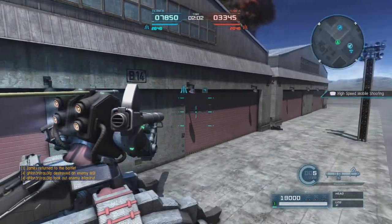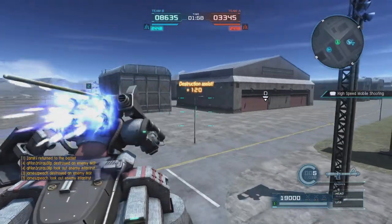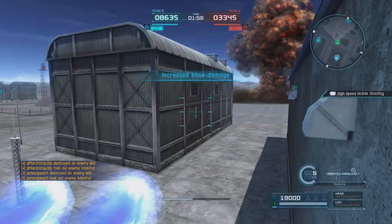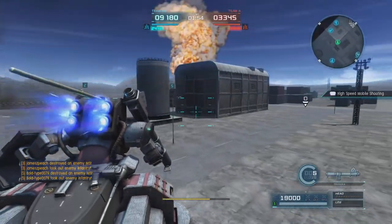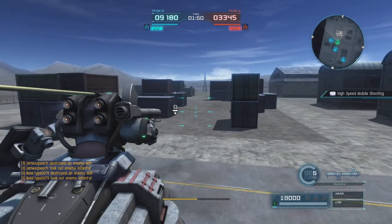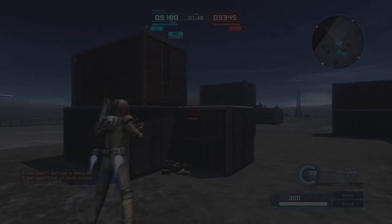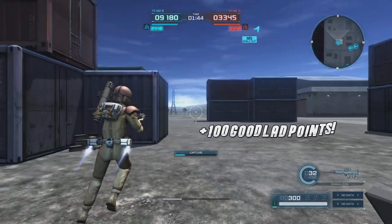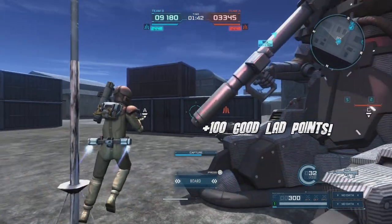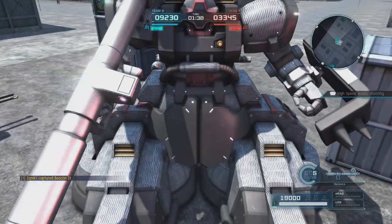We spawn at E again and try to swing over to help our team, but they're pretty much cleaning up so there's only so much we can do. Like any good player does, we come over to D and immediately start capturing that — always a good thing. Got to claim those 100 good lad points for the team.